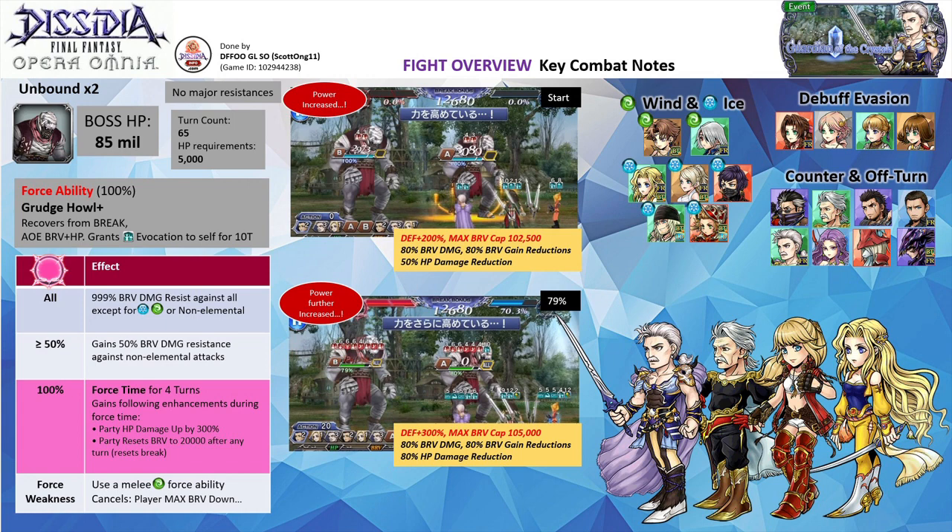For this month, five of the events will feature a form of elemental lockout. Throughout the fight, the bosses resist all elements except for wind, ice, and non-elemental attacks. Non-elemental attacks will be resisted once the force gauges reach 50% and above. You can still bypass this with brave capped damage, rainbow brave gains mechanics like Cait Sith or Sherlada, or brave retention mechanics like Snow BT.